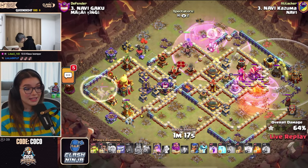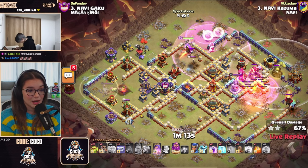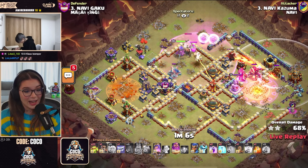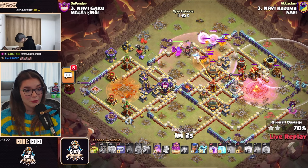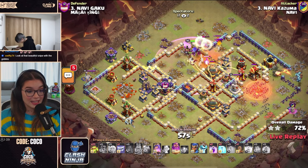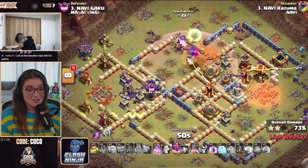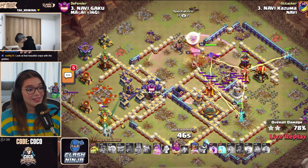The Queen did take quite a bit of damage there. He used one of those invisibilities to keep the Queen alive and save her ability. He's secured the Town Hall already. Super Minions out of the Flame Flinger on the right-hand side. He's being really patient — the Warden still has his ability. He's taking some damage but holding on. 55 seconds on the clock. He still has a Quake, two Freezes, two Rages, and the Royal Champion to use on this attack.